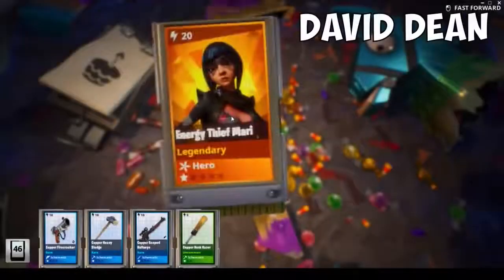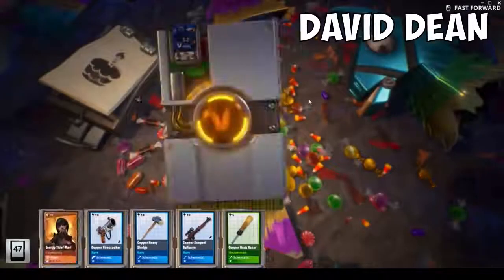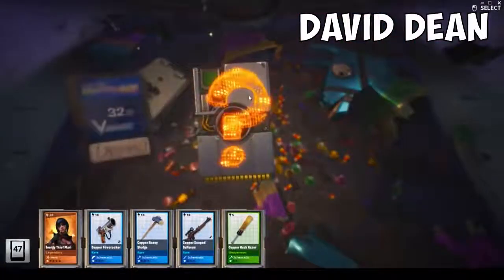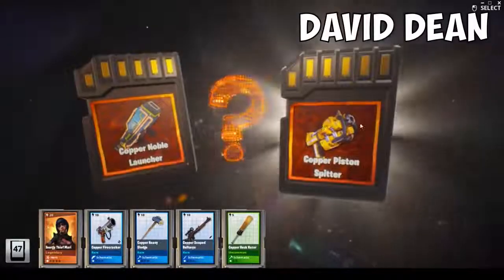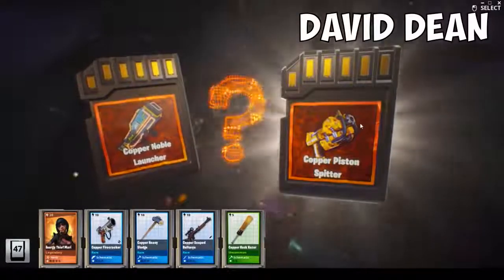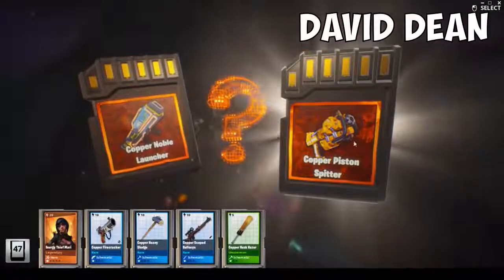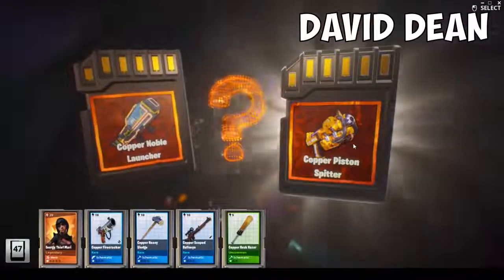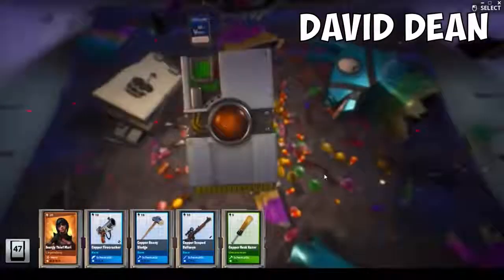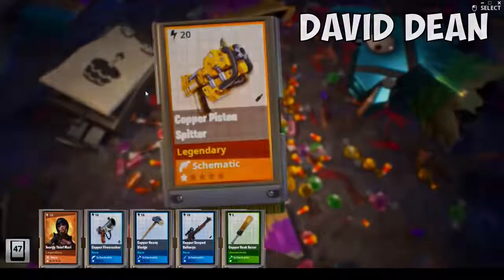A lot of damage. But we will check it out. Energy Thief Maya! Got two legendaries — outstanding. So, the noble launcher. Originally I thought this was a horrible pistol, but I got really good perks on it so I tried it anyway, and this thing is great. This is actually a great pistol.